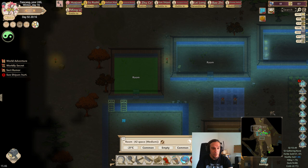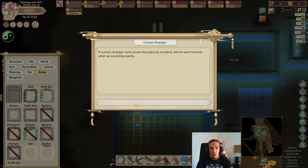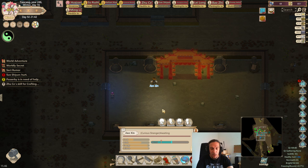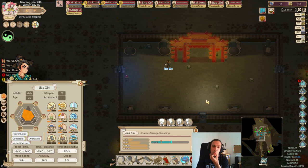Last time I forgot to put up a storage here. I want to have this storage exclusively for fabrics, so all the fabrics we create will be stored in there. We have a passerby who's waiting for help - this guy wants to know what we're doing here. We could also recruit him if we want to, but we're not going to.